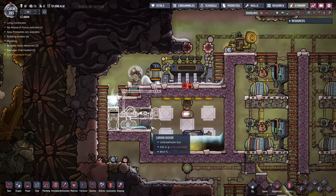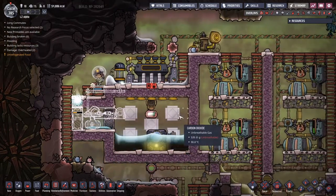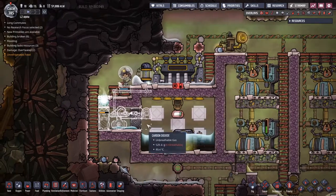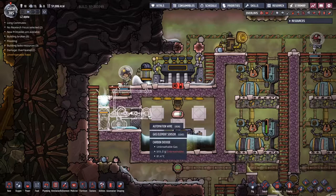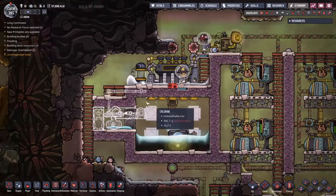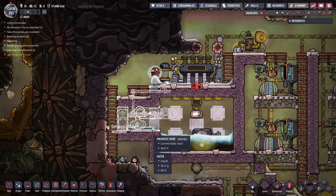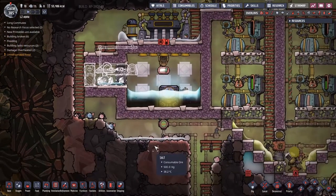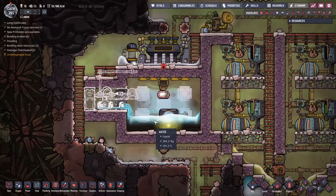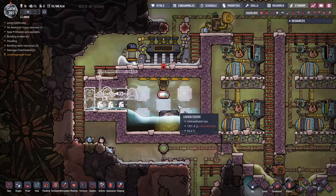I want to have a little system set up here so that we can start pumping out some of these horrible waste gases. I've got a gas element sensor - we're going to be sensing for steam, and then whenever there is not steam there, this pump is going to turn on using the pneumatic door. It looks like maybe we've had some steam coming out already because that water wasn't there a second ago. This is actually not amazing to be honest - it's a little bit too soon.